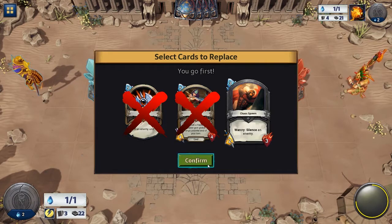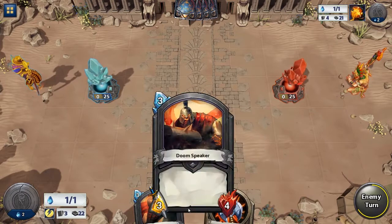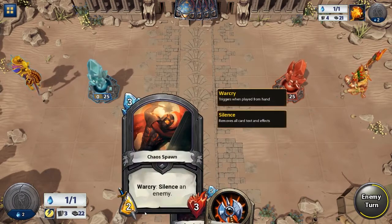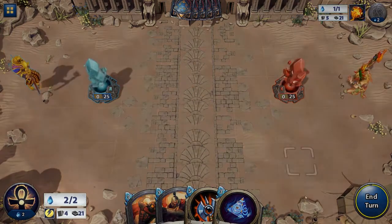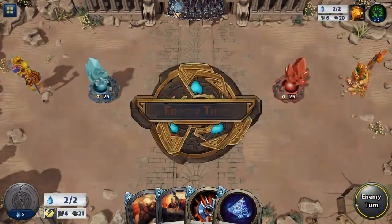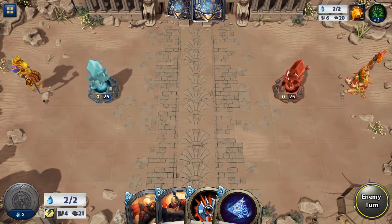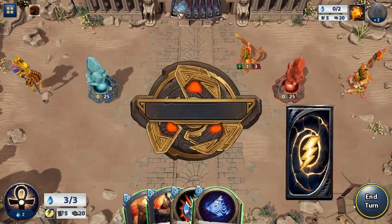This only happens once, and for new players, we suggest dropping anything with a 5 mana cost or higher for the start of the game. Mana is your primary resource in Hand of the Gods and is indicated on the bottom left of your UI. Players start each match with 2 mana, increasing their total by 1 at the start of each turn up to a maximum of 10.